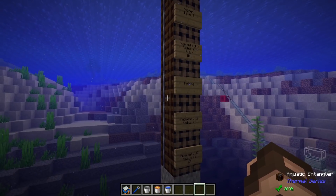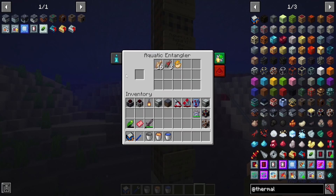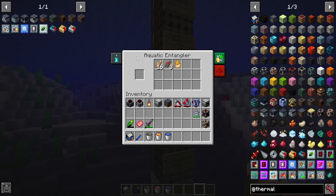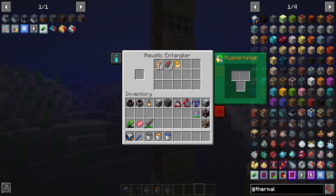Let's go with this simple one here that has nothing going on with it. When you right-click on machines they often have a little information panel on the side. If you want more detail I recommend sneak clicking with the Thermalpedia — it will give you a lot of information on any block. This just represents the loot it will be grabbing, and a spot you can use to help grab specific types of loot. Just placing this in the world will automatically get you fish. Here we have augmentation slots.